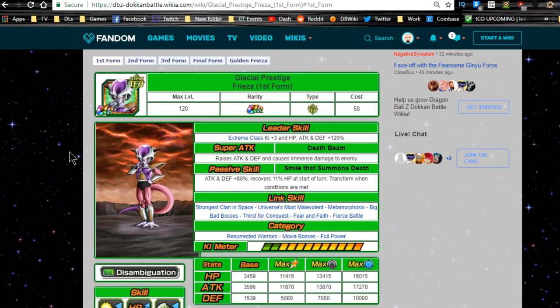Hey guys, welcome back for another Dokkan Battle video. Today we're going over Frieza First Form, Glacier Precedent with Prestige. This card is really awesome — I really love it. If you guys haven't been following me on the Facebook group, this card actually allowed me to complete the Super Battle Road for Extreme Technique type. He is a perfect replacement for Broly on that team.